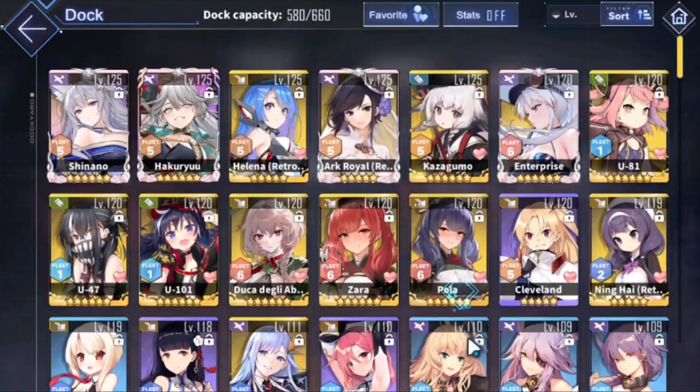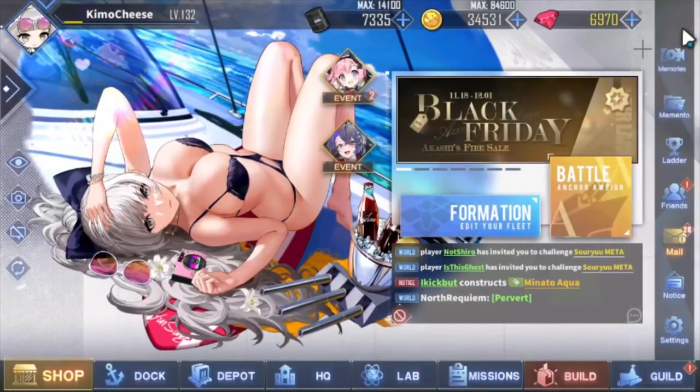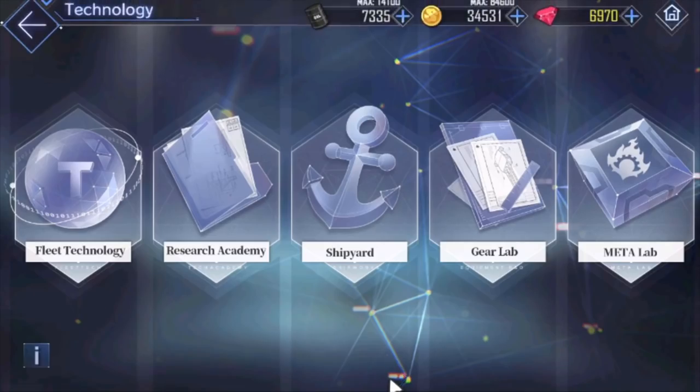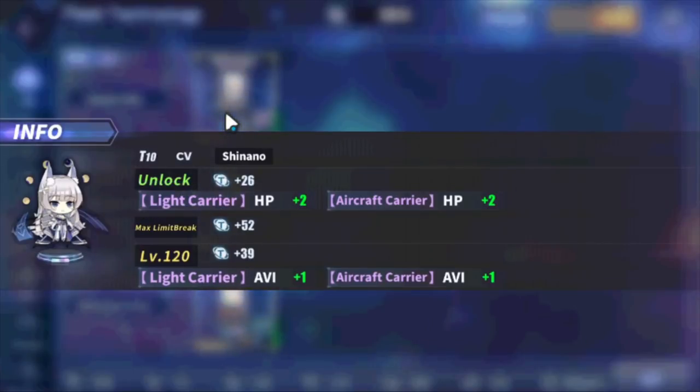Now the big question is: how do I get these permastats? I use the wiki for this, but you can also look into the fleet technology menu. When you get a ship to level 120, you get a permanent stat for all types of ships. You also get stats from unlocking a ship for the first time. For example, when you unlock Shinano, you get plus 2 health on every carrier and light carrier in the game.